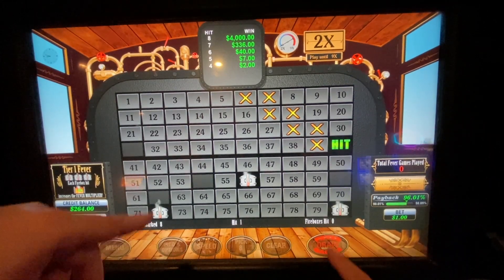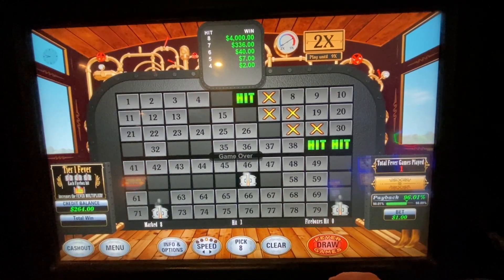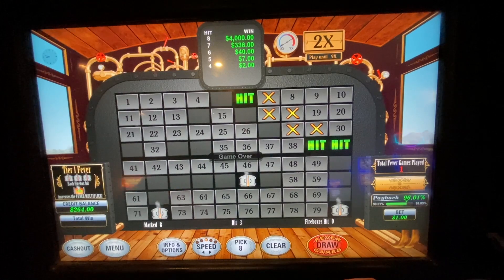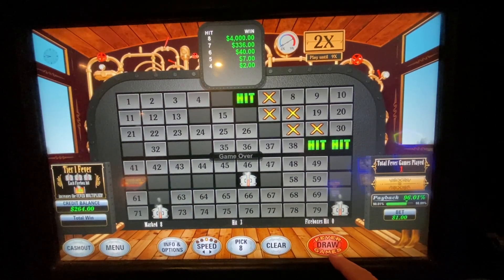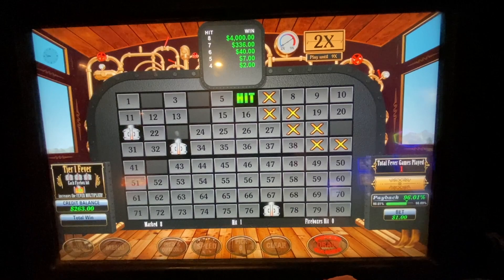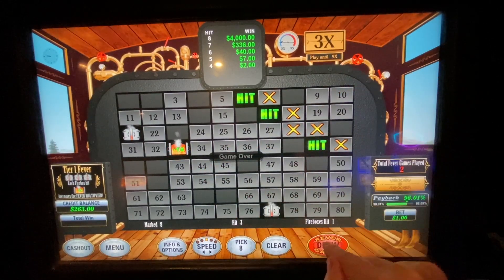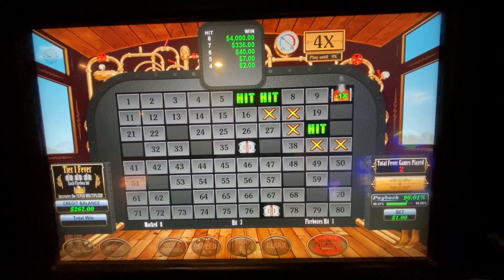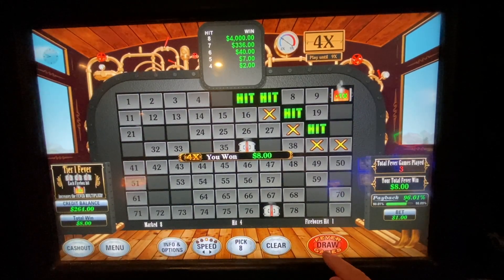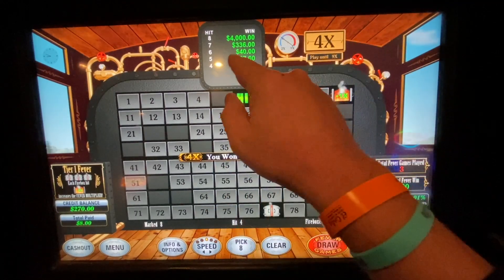It starts at 2x and it plays until 9x and we'll hit it. You can see these little boilers — or steam rooms, or train game — but when they hit, that goes up. So if you don't hit those, that's a good thing. You just want to hit your numbers. That one hit, so it went up to 3. It's multiplied times your win.